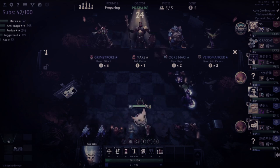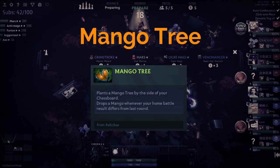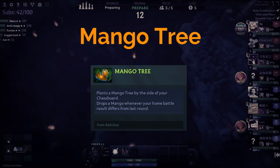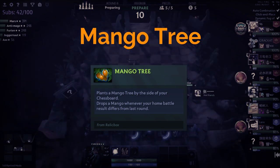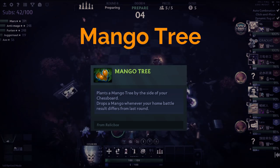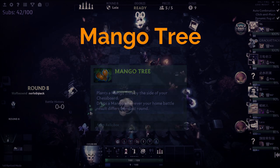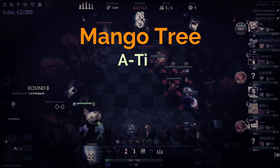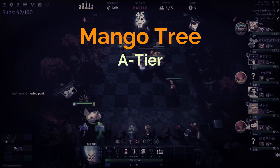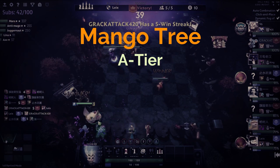The next relic is Mango Tree. The way it works is that if the outcome on your board is different from the previous round — i.e., if you lost last round and won this round — you'll receive a mango that provides a random amount of gold and XP from 1 to your current level. So if you're level 6, the mango can provide up to 6 gold and experience every time you click it. In my opinion, this goes straight to A tier.